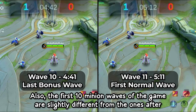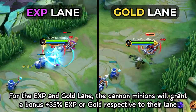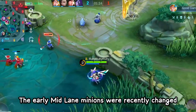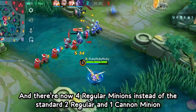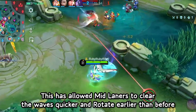Also, the first 10 minion waves of the game are slightly different from those after. For the EXP and gold lane, the cannon minions will grant a bonus 35% EXP or gold respective to their lane. The early mid lane minions were recently changed and there are now 4 regular minions instead of the standard 2 regular and 1 cannon minion during the first 10 waves. This has allowed mid laners to clear waves quicker and rotate earlier than before.